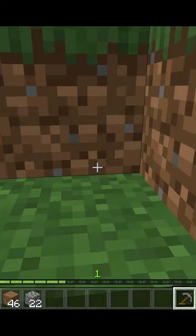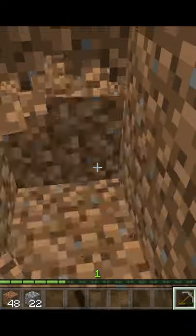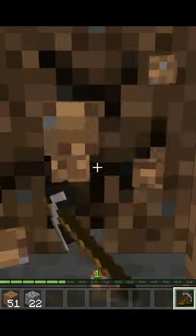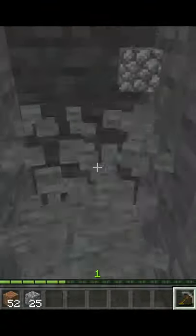How to make the fastest possible shelter in Minecraft. We're going to dig into the side of a hill and we want to get far enough back so that there's room that we can dig a small chamber to either side of where the opening is in the side of the hill.